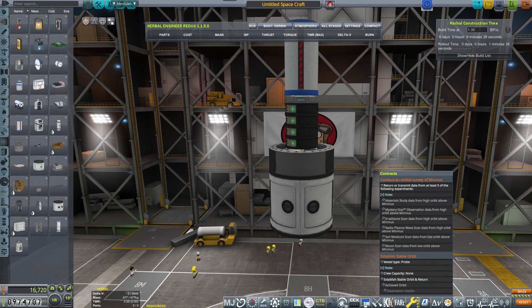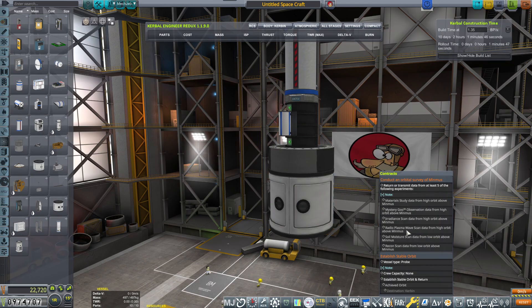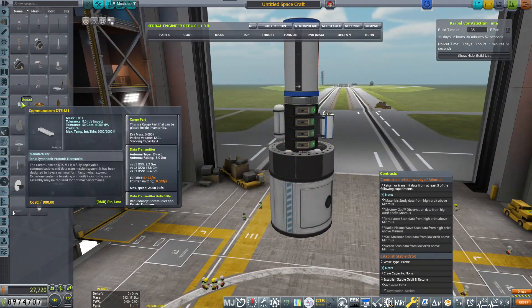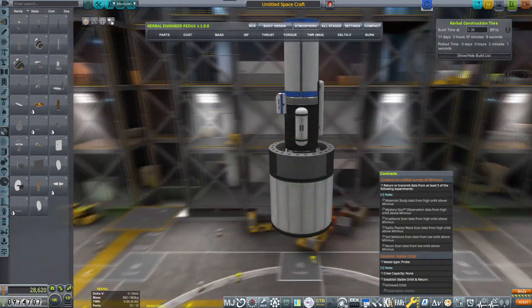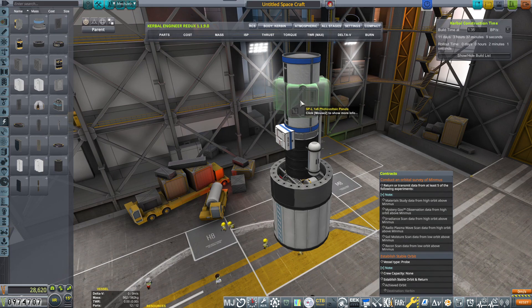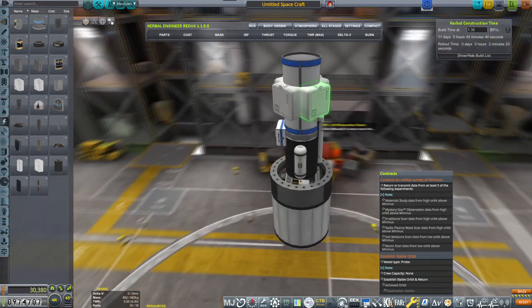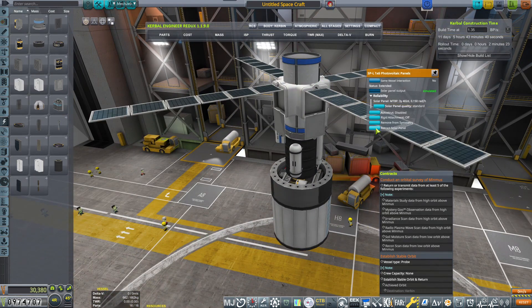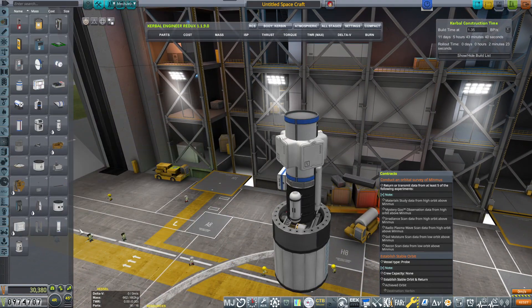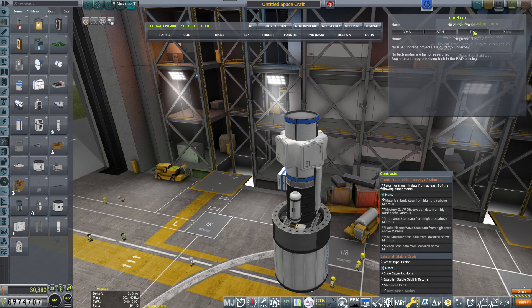Materials study, mystery goo, irradiance scan, radioplasma wave scan, soil moisture and recon scan. I'm actually thinking I'm going to ditch the recon scan because the part for it is just huge. So I'm actually constructing a vessel that can do all of these experiments except the recon scan. We need to return at least five of the experiments and we have a total of six on the list, so I think it will be good without the last one.